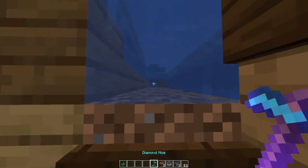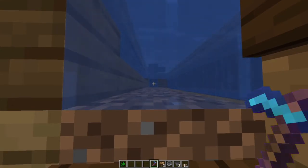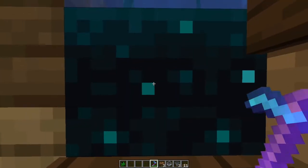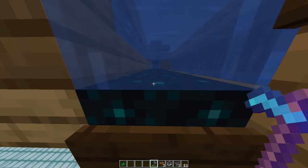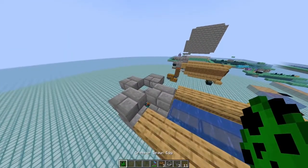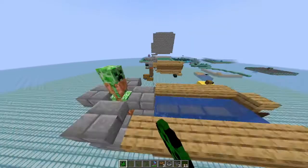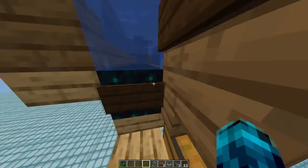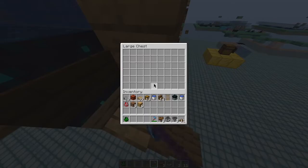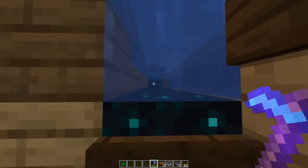They now die and will generate Sculk blocks first, and then Sculk Sensors and Shriekers. As you can see there is the first one — now everything got converted to Sculk blocks and we already got two Sculk Sensors. If we continue putting mobs down here the farm will produce more Sculk Sensors and Shriekers, making the farm profitable, and it will all end up in this chest.